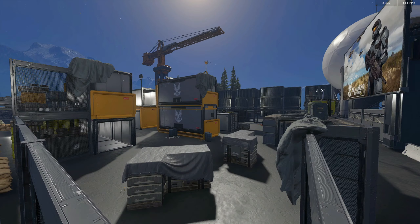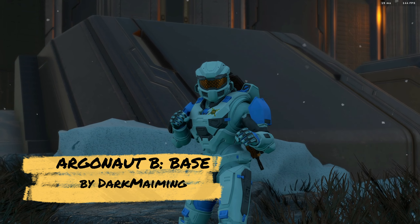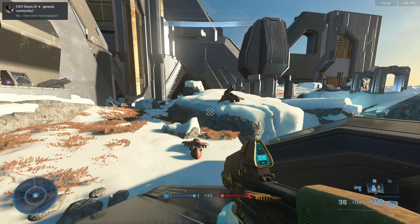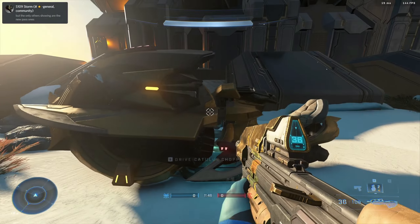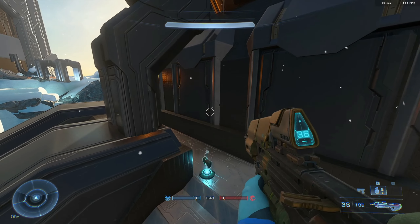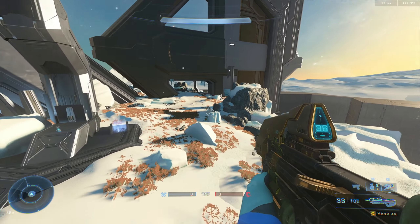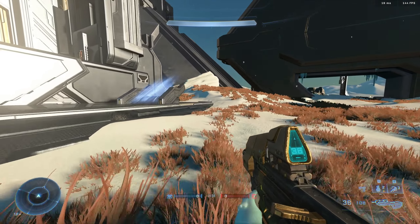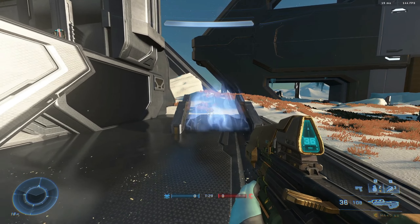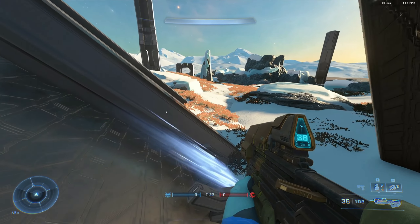For map number four we have Argonaut, a BTB snow map in Halo Infinite. I did play a lot of customs on this map on day one and it was incredibly fun. We've got the Catalyst brooch, a lot of grav lifts, and a lot of open space to play around with. This map felt like a true BTB map — how BTB should feel — with open spaces and all the vehicles already on the map.